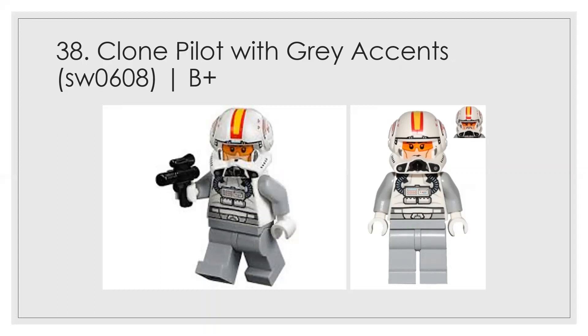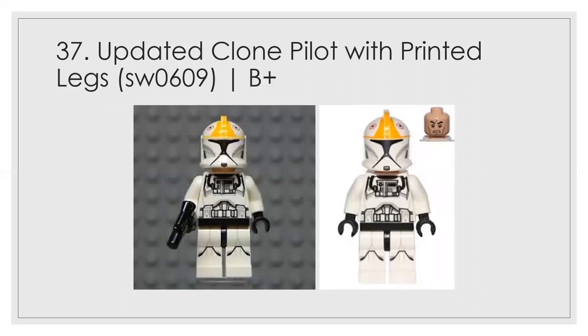Number 38 is a pretty unique character and a B plus to me — not super special, but it looks okay. Number 37 is the updated version with leg prints, and that gets it a huge jump. The other version was around a B or B minus, maybe ten places lower. The leg prints are what make the difference, and it's now visually appealing — that earns the B plus.